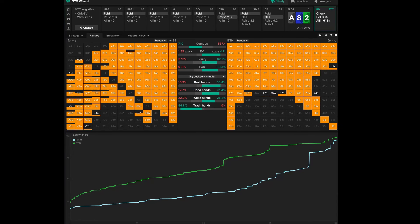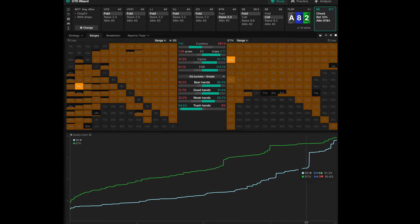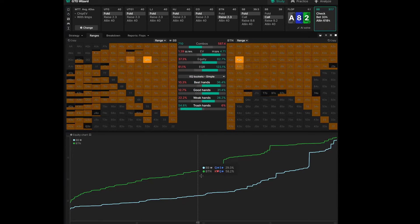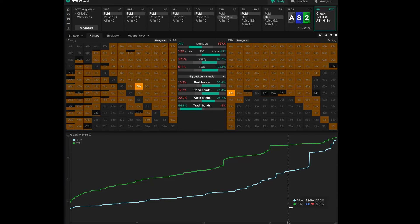Generally you can predict from these numbers how a situation is going to play. We know there's a clear range advantage for the button, so the big blind is always going to have to check. Anytime you're at a range disadvantage and you're out of position, you just have to check — that's an immutable law of poker. If you start leading your strong hands, like Ace-8 suited or Ace-2 suited, you become really easy to play against.